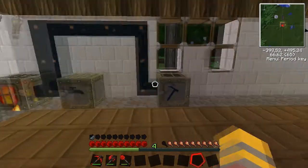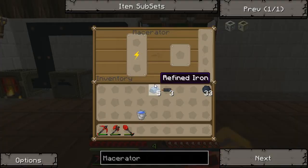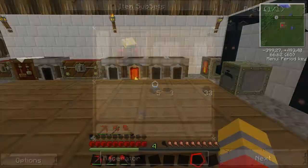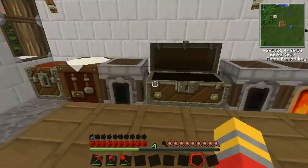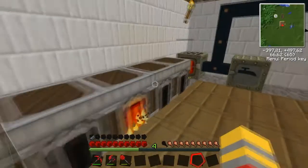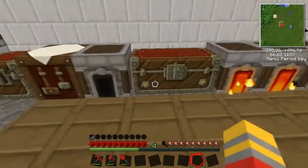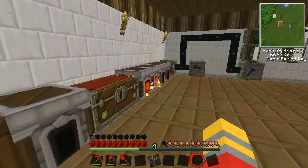Now we want the machines to do everything for us. When stuff gets macerated, we want it to melt after that. So we're going to make an iron furnace — it's an upgrade to an original furnace. We're gonna need some iron, and we actually got some to smelt. And now we have the iron furnace.